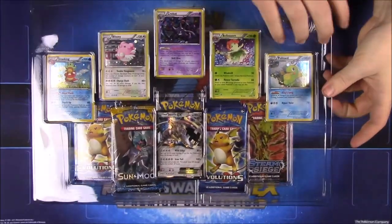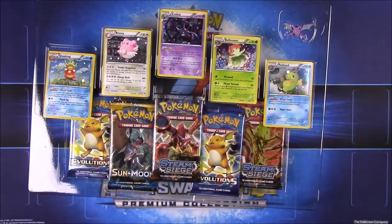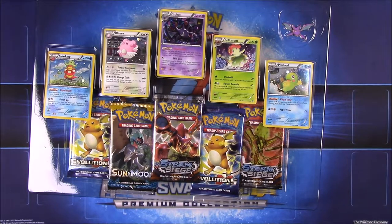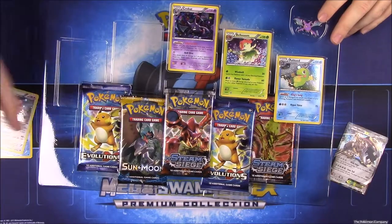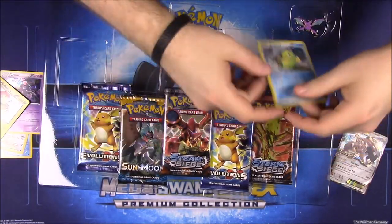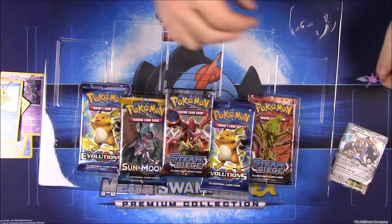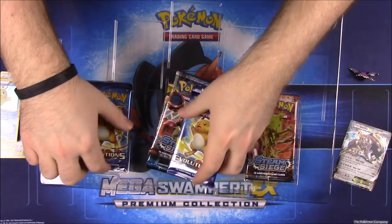Let's get the box open — there we go. So there's the Steelix, then we have Slowpoke, Blissey, Crobat, Bellossom, and Politoad, and of course our Crobat pin. Then we have looks like five packs of cards here.